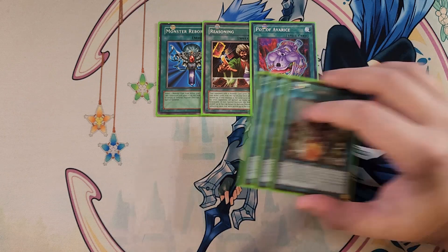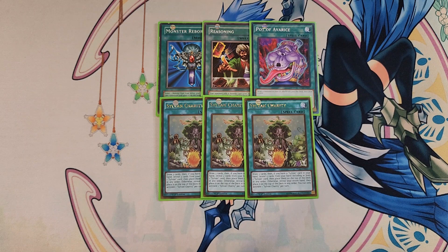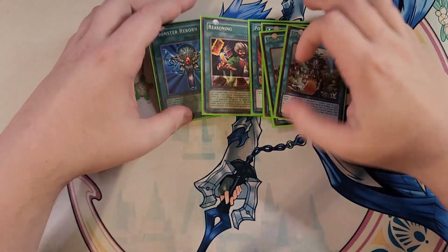We then play three copies of Sylvan Charity. Sylvan Charity is a great three-of and I really love it — it's kind of like Graceful Charity for this deck. It lets you draw three cards, and if you have a Sylvan card in your hand, reveal two cards from your hand including at least one Sylvan card, then place them on top of the deck in any order. You're only ever activating this card when you have a Sylvan card in hand, so you always get that draw three. It also lets you put two cards back on top of the deck so you know exactly what you're going to excavate. So that's it for the main deck — let's get into the extra deck.